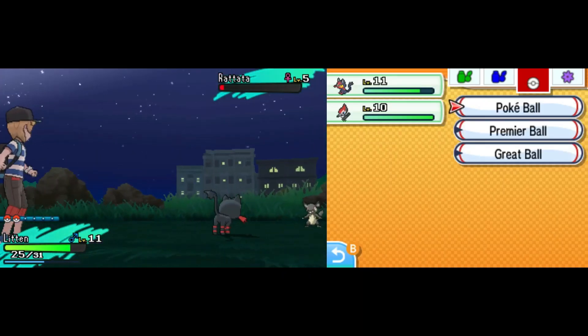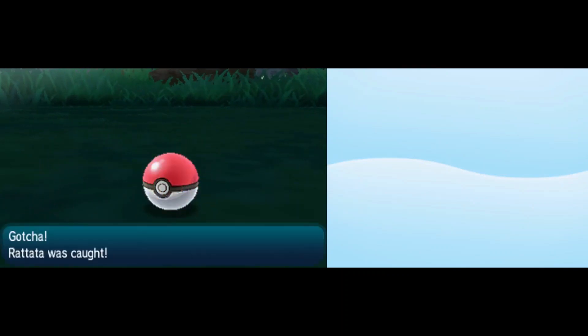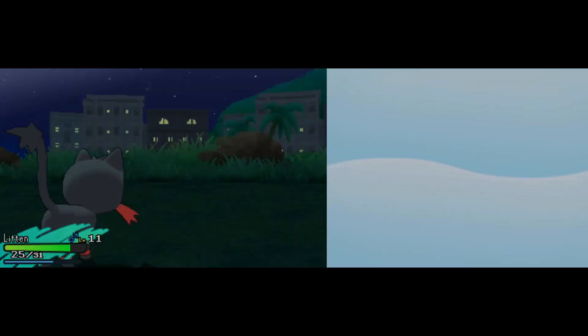For our Hau'oli City Shopping District encounter, it is going to be the Alolan Rattata, also a Dark type in this game. We chuck the Pokeball, secure it, and keep moving forward.